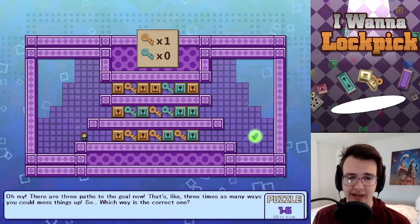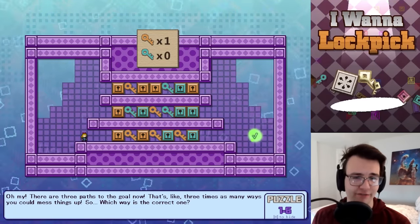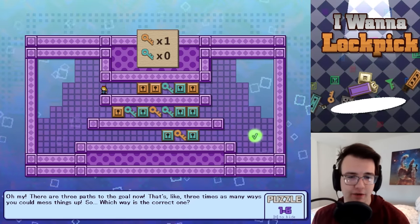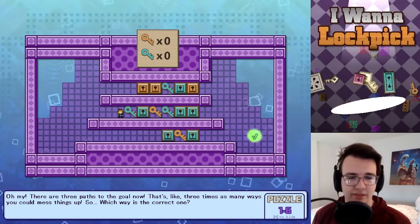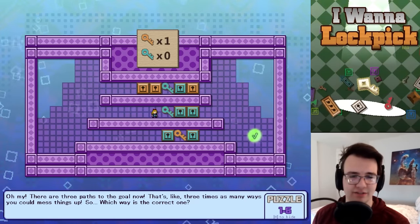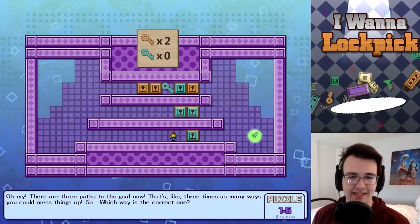Lots of choices — three paths. I've got to make sure I can get through one of them. If I can spend a gold key to get a gold key I should always do it, and there we go. Got to get the blue key — this gets me two keys, I definitely take two keys here. I definitely get the last gold key.